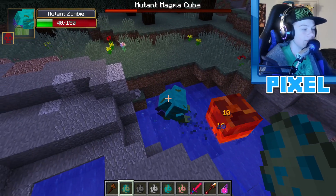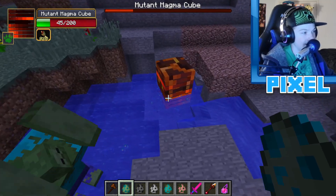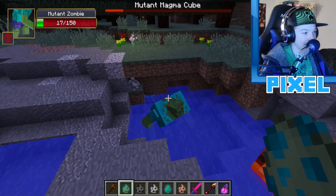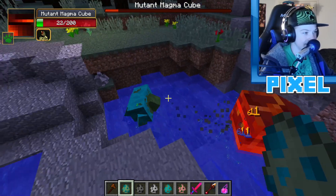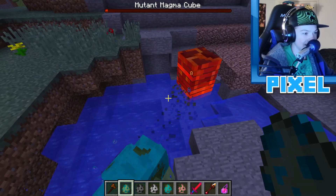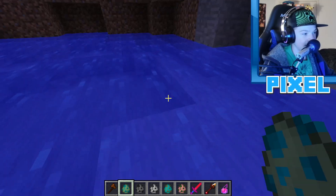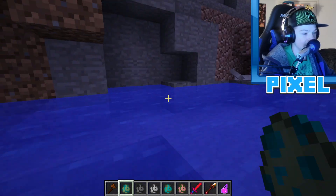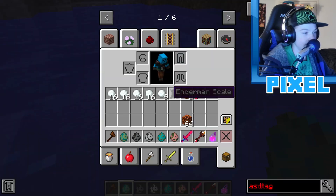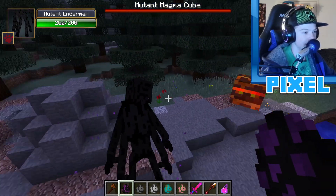The mutant magma cube has 70 health and is actually regenerating over time even in water. It has an unfair attack range — somehow hitting the mutant zombie from far away. The mutant zombie eventually dies again and drops another Master Pyromancer Wand.